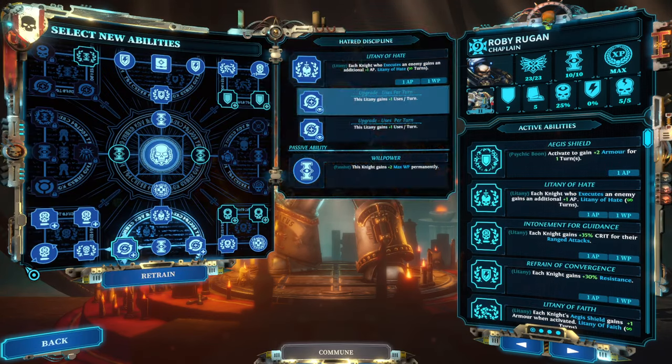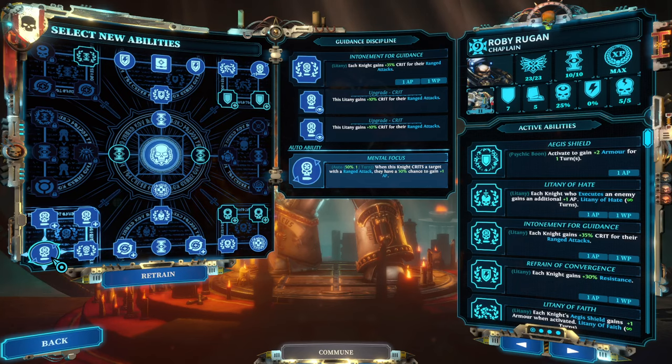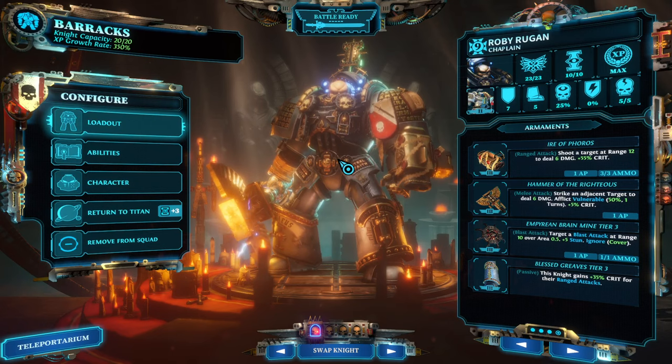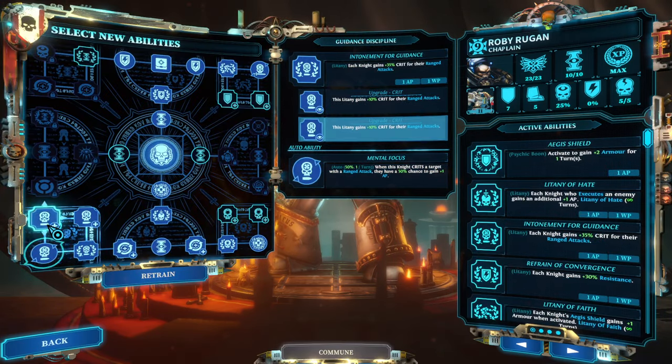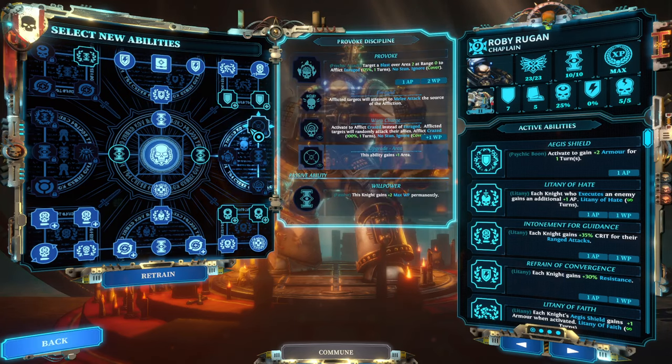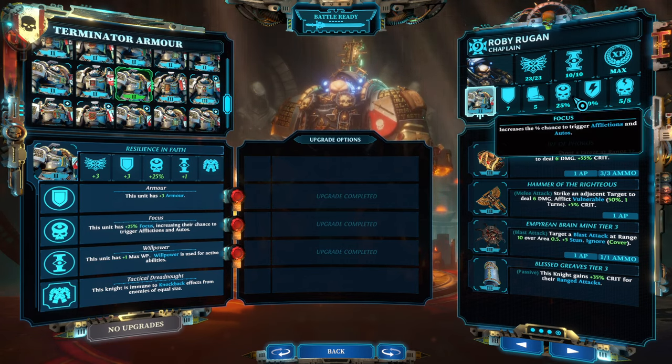I like to run with a chaplain, simply because the chaplain has the Litany of Guidance — a litany that gives overall plus 35% crit, and with upgrades another 10% each, so roughly 50% ranged crit attack total, meaning you're critting a lot. It also allows him to crit, and when he crits there is the passive Mental Focus, which means he regains an AP. Running 25 focus brings it up to a 75% chance for every crit to regain an AP — a very solid extra AP every single round.